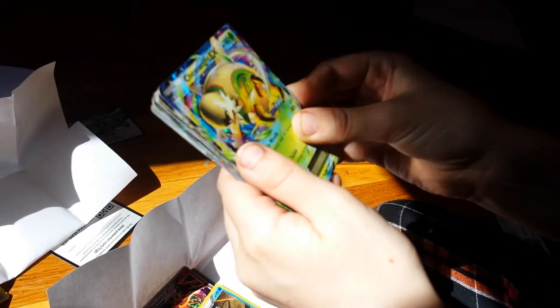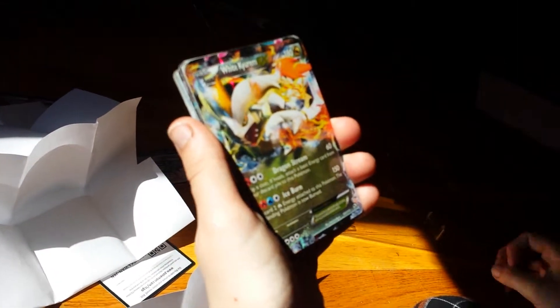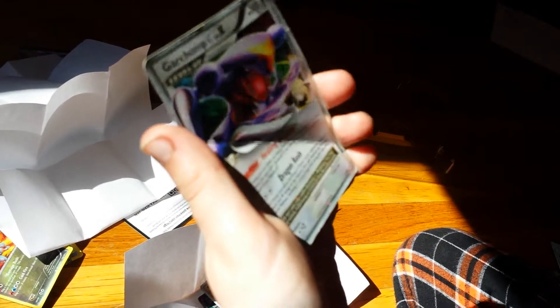Now my brother's going to take over and open the final two packs. So this is another pack. Set the code card down. Looks like we got a world champion card. The first card is Chesnaught EX. We have a Feraligatr EX. These people are spending millions on us. Mega Venusaur. We have Mega Kangaskhan — world champion, 2014. Groudon. We have Kyogre EX. We have Mewtwo Level X — pretty nice. And we have Garchomp Level X.